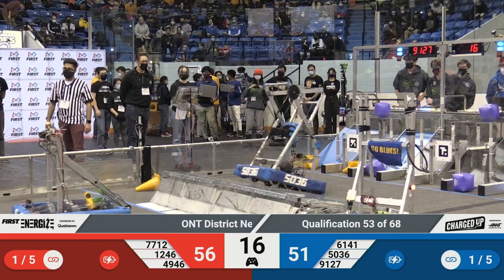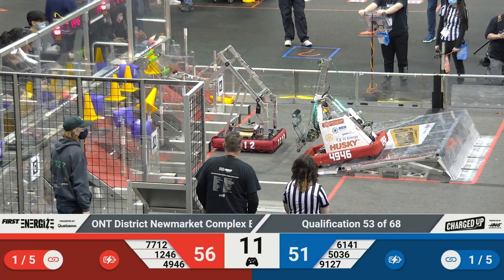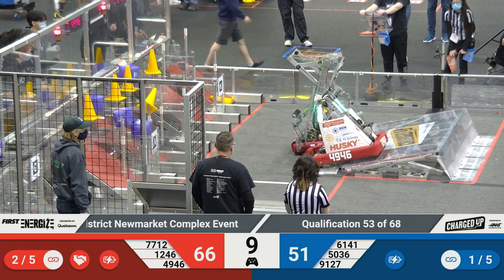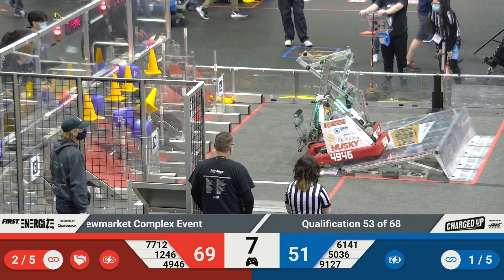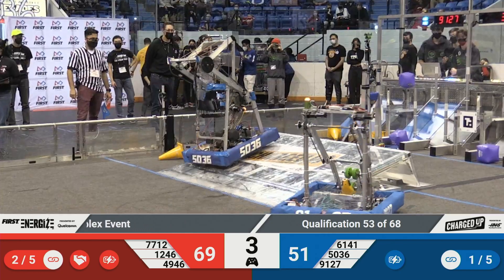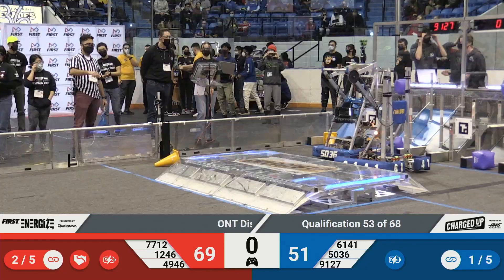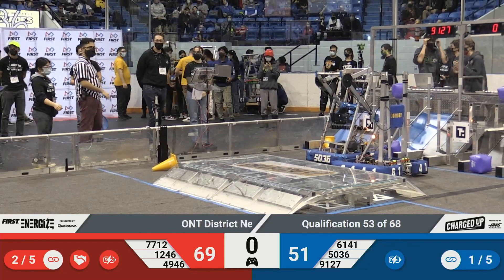Alpha Dogs score and back up onto that charging station, while on the Blue Alliance side, 5036 is having a little bit of trouble but they make it up there, while their alliance partners 9127 are trying to get up there as well. Red Alliance side — those teams look side by side trying to get up there and sit pretty, but that is the match.